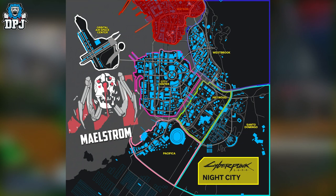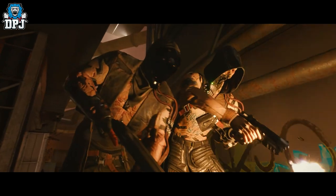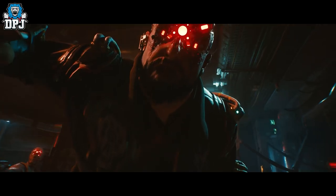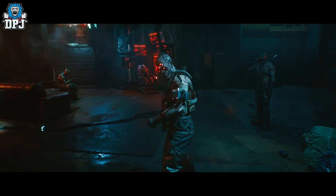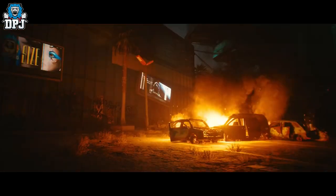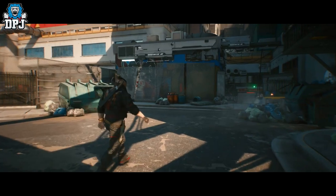The Maelstrom Gang can be found in locations like the Watson District, within the Northside Industrial sub-district and Kabuki. These are essentially cyborg psychos — extremely dangerous and unpredictable gang members with heavy body modifications.